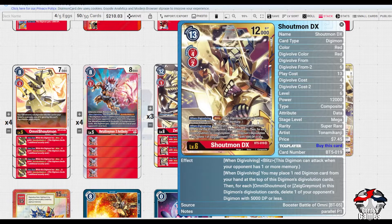The Digimon gets Blitz and allows you to place any red Digimon card from your hand at the top of this Digimon's Digivolution cards. Then for each Omni Shout or Zeig Greymon in the Digivolution cards, delete one of your opponent's Digimon with 5000 DP or less. You have the potential to pop at least two things every time you do this whole combo, so it is very good for control matchups, especially against Imperial.